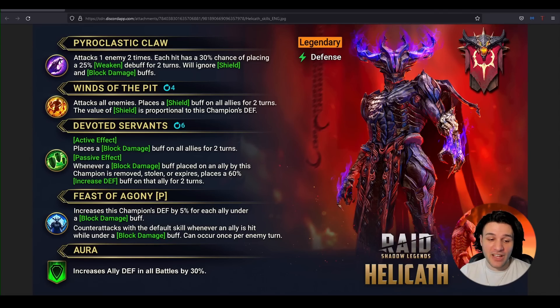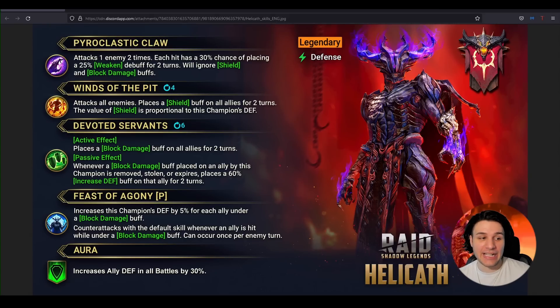His passive increases this champion's defense by 5% for each ally under a Block Damage buff. So the ideal rotation is: he uses A3 to provide Block Damage for everyone, gains that stacked defense from the passive, then an ally applies Defense Up, and on the next turn he uses his A2 — Winds of the Pit — getting a massive stacked shield from all the defensive bonuses.